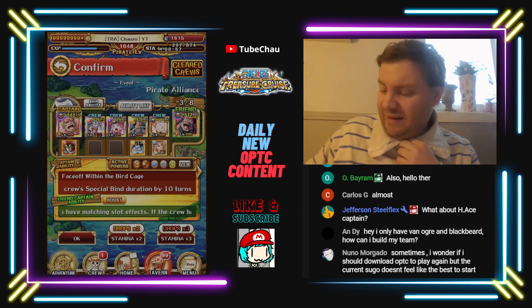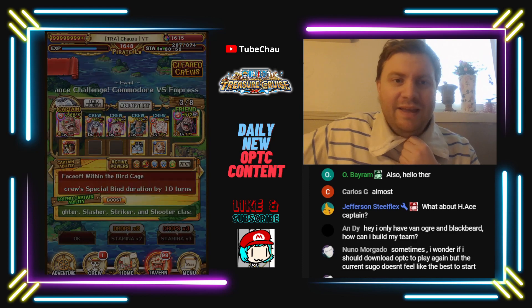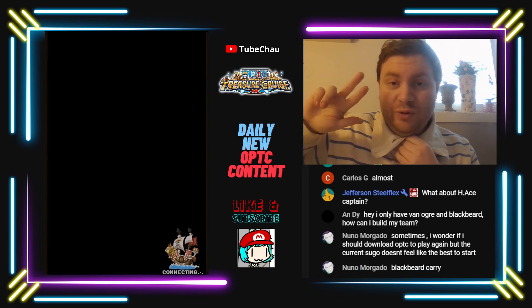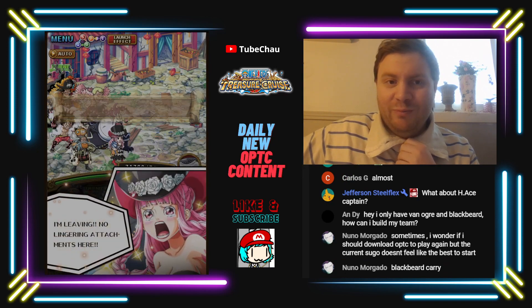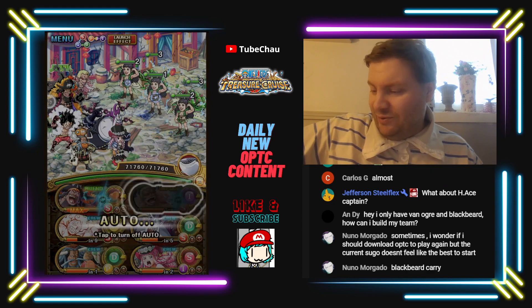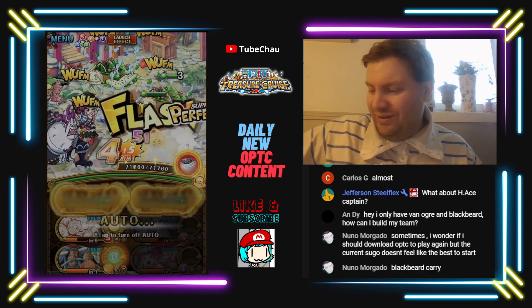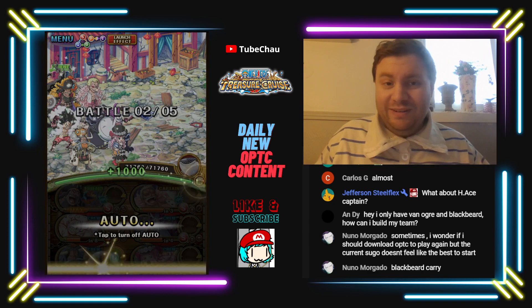This is basically a no-star speedrun team — we need to stall one turn on stage 4. And it's pretty funny during this stream because I built three teams and two of them ended up having a random Moria on the team. Both of them had Moria as the final unit I added, so it's pretty absurd. Shouldn't really happen, but it is what it is.